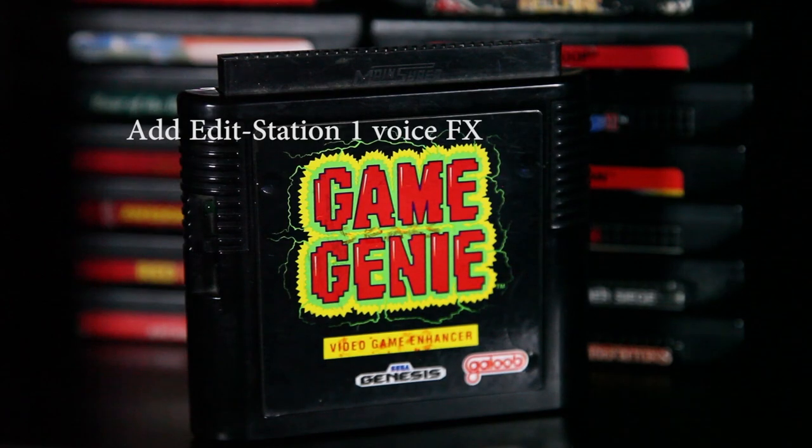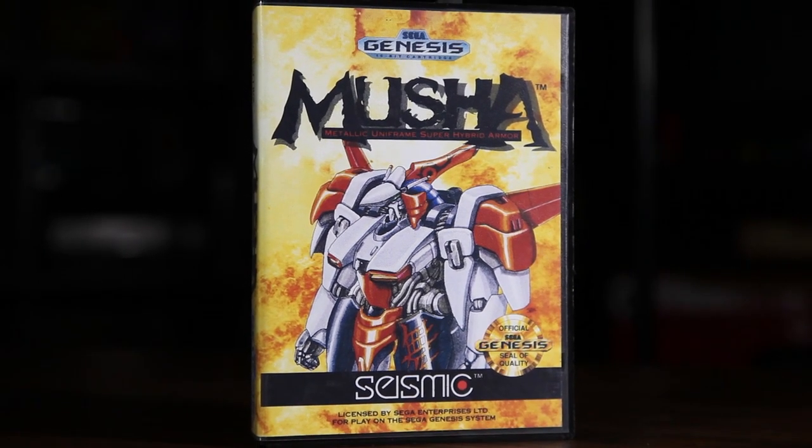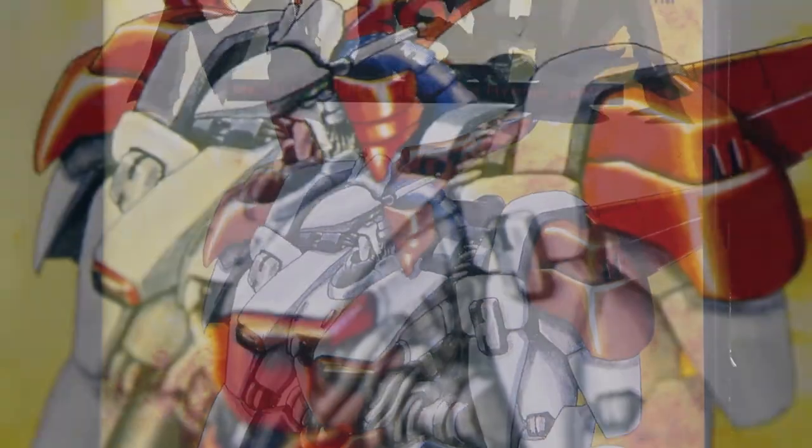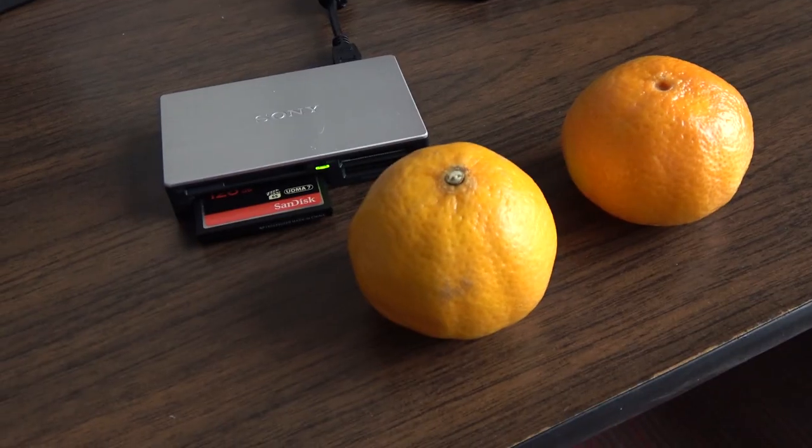The first CGR feature review picks up where the Best of Classic Game Room left off. The film features dramatic dialogue: a mysterious voice asks the protagonist to defeat Moosha for the Sega Genesis. Characters warn 'You'll never beat Moosha! You're doomed!' The video then poses: Moosha — what is it, who is it, where does it come from, and why is it regarded as one of the greatest video games from the era? Because it is. Moosha is an acronym for Metallic Uniframe Super Hybrid Armor, released for the Sega Genesis.